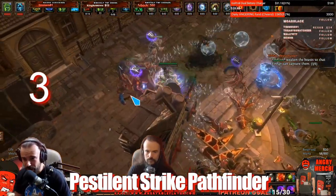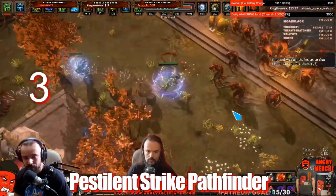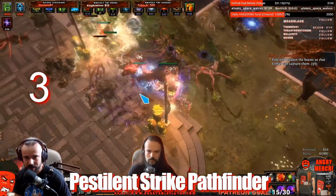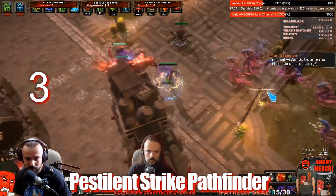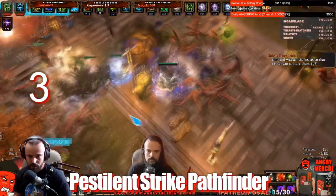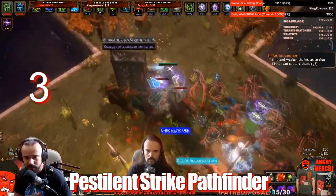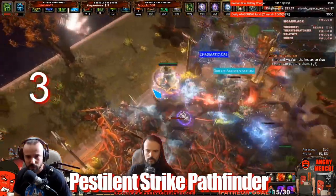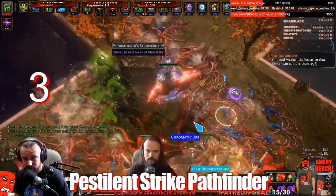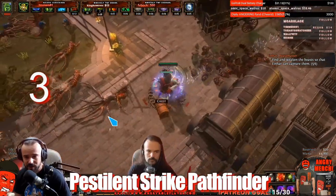The only major nerf to this build is that the weapon can't really be crafted the same way anymore — they removed the double-dipping poison mod from claws. So you have to adapt and use Wasp Nest or try to craft a different claw. There is still considerable damage in my opinion, which is enough for end game, but it won't be as impressive as before. The build also runs an enormous amount of armor because it converts evasion to armor, making it pretty tanky. Nothing can really kill you fast from physical damage.